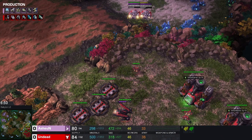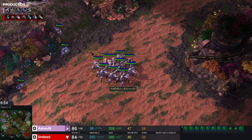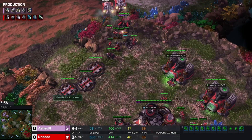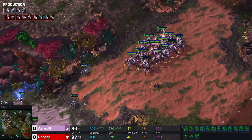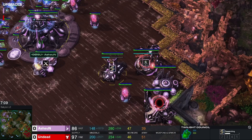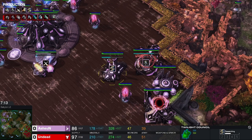Here we go — double drop coming as the stalkers and immortal move out. Double drop is coming back. We got our first disruptor as well. Colossus will be done soon. Just warp gate so far — no upgrades are done.